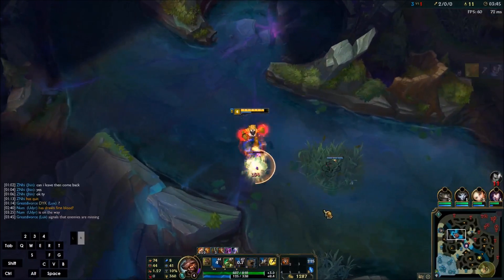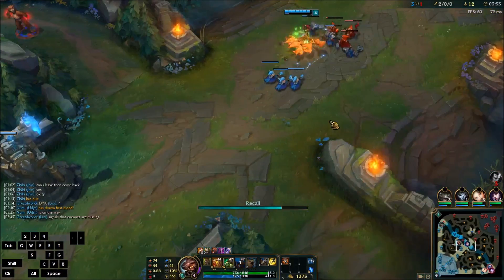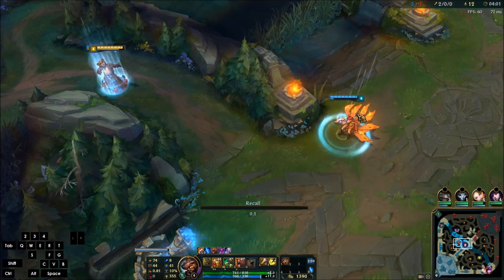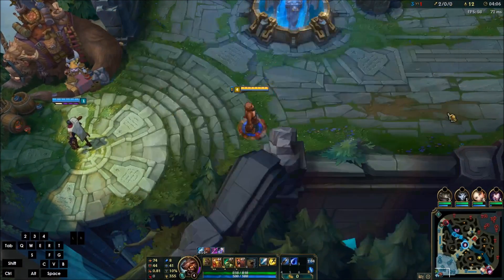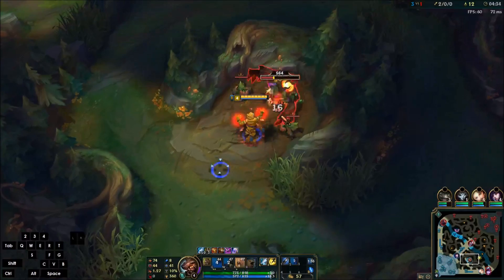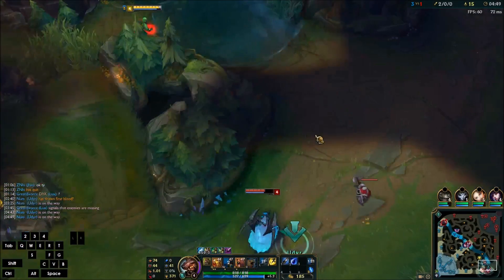Our first item goals are the Stalker's Blade and the Tear of the Goddess, which together are going to cost 1400 gold. As soon as you can reach that total, recall and don't farm if you have more than that already built up, because you want to start the snowball rolling. You can recall when you have enough for the Stalker's Blade. If you can get the Tear of the Goddess at the first recall great, but it's not critical — even if you don't get it first recall, you will still get it fully stacked by the time you finish Muramana.